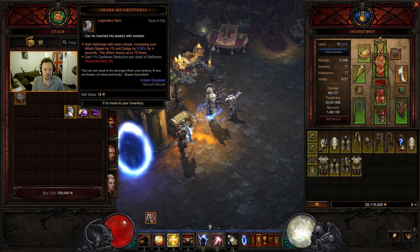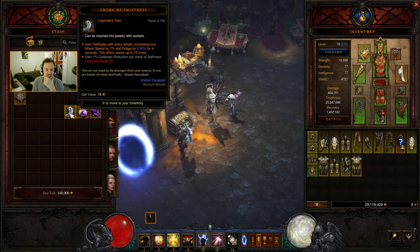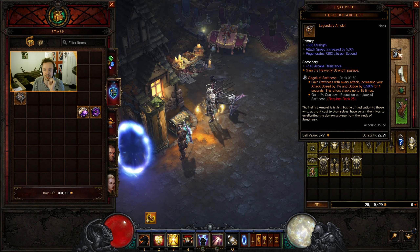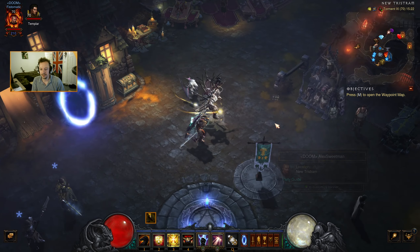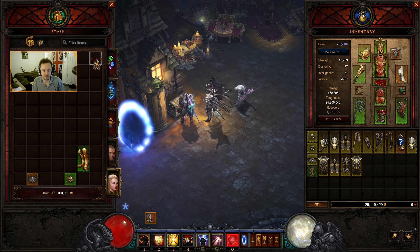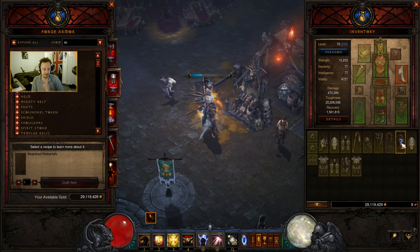1% cooldown reduction per stack of swiftness — that will improve our damage dealt as well. So Gogok of Swiftness could become even more useful. Maybe we'll just go for the Gogok, at which point I don't really care about the criticals. Instead, we'll reroll that regen into something else. Either way — Compass Rose, Traveler's Pledge — those two are going to go there.